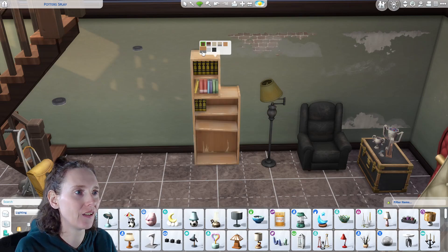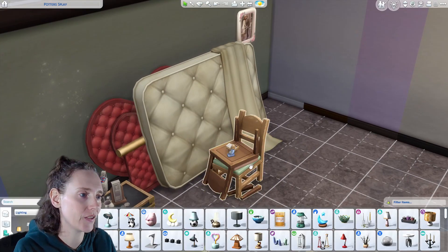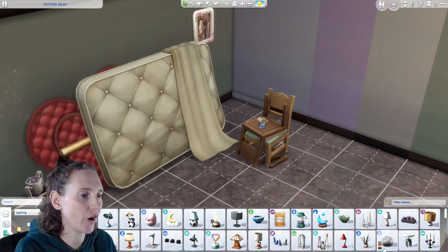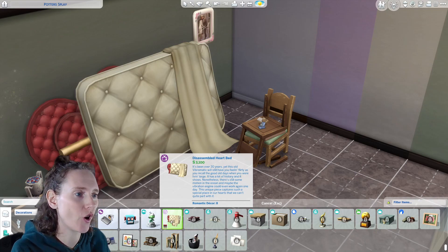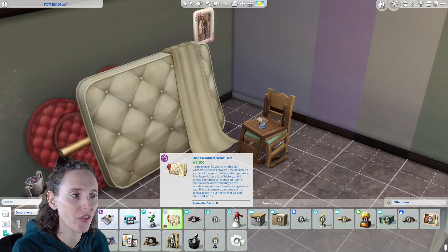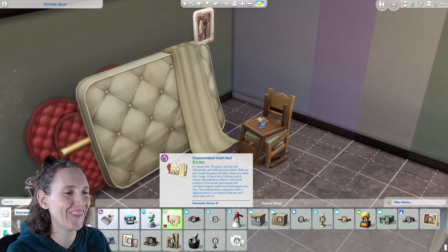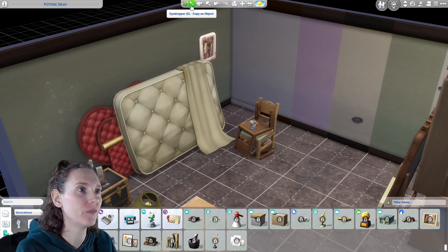Over here is what looks like a pile of chairs but it's actually a table you can put stuff on top of - really neat. Then there's the disassembled heart bed. 'It's been over 20 years yet this old Vibromatic will still have you feeling flirty as you recall the good old days when you were living large. There is still some motion in the ocean and maybe the vibration engine could even work again one day.'